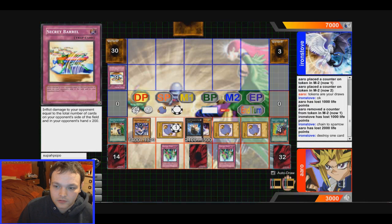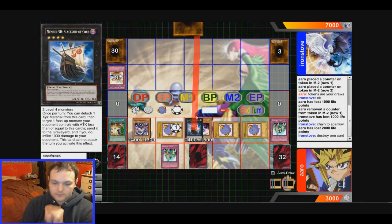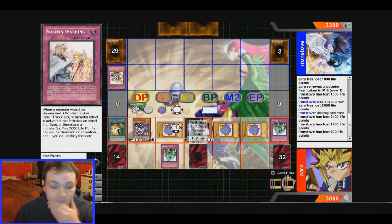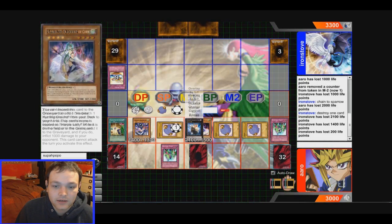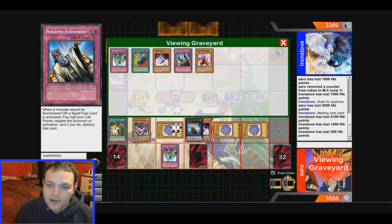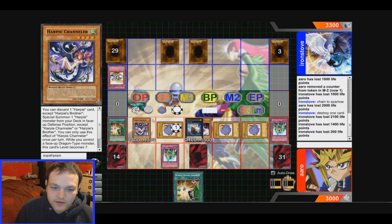Destroy that card. That worked out pretty well. I think we're a bit locked down if he has other things, but I do have Warning which can stop whatever. I can destroy face-up monsters if need be with the Black Ship of Corn guy — I like this, it's a really good card. 2,100 attack and you can destroy whatever. I think I might have won since he's taking forever, and usually when someone has this many cards and a field like this they just scoop. Something tells me he hasn't got anything.